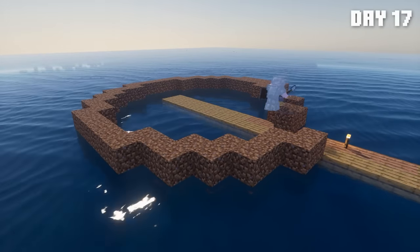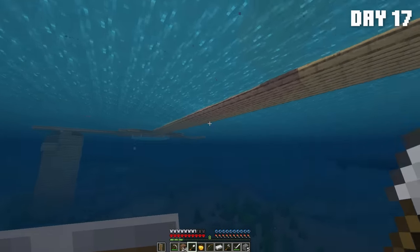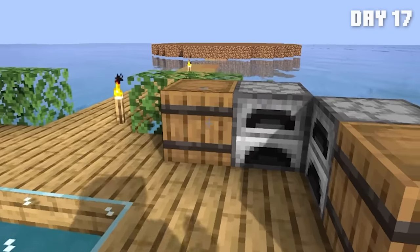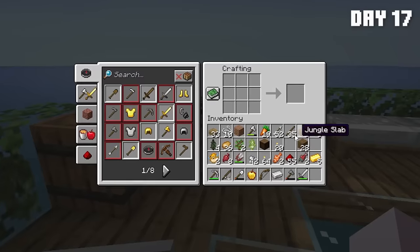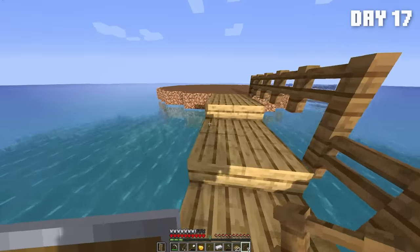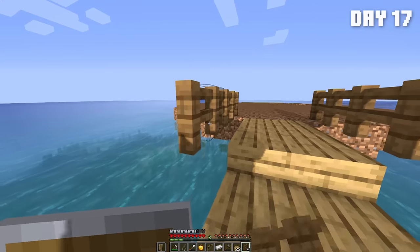I began day 17 by destroying the product of our hard unpaid labor. Oh my god, it's Dory! So I could rebuild the farm raft a few blocks further out from the center raft. I decided I liked it, so I began filling it in. We don't really have much wood type to choose from yet, so I might just do oak. Maybe I'll make some spruce fences, and I want to make it look like it's a rope bridge, so I'm going to make it kind of disconnected from it.